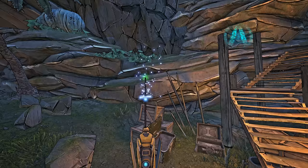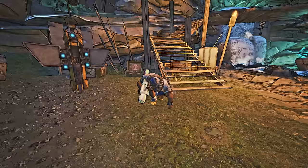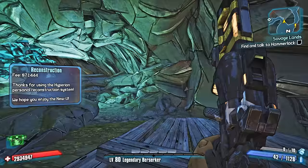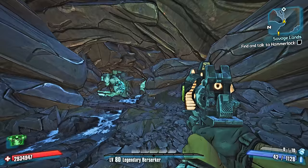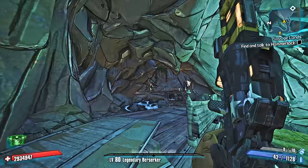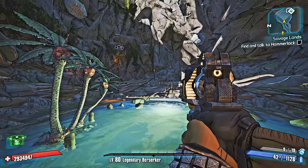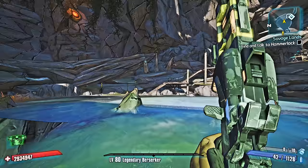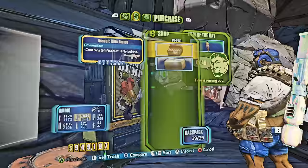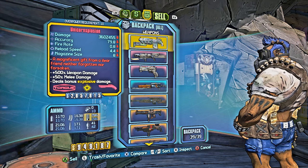You can do this with any Vault Hunter — it doesn't have to be Gunzerker. You can rocket jump with other Vault Hunters as long as you have a Sham and a Grog Nozzle, because you want the drunk effect to get double projectiles to launch you up. Either way you'll end up coming back to restock grenades. The farm itself won't take any time at all — 30 seconds max. It might take a couple of tries, but once you get it down, this guy becomes so easy to farm.